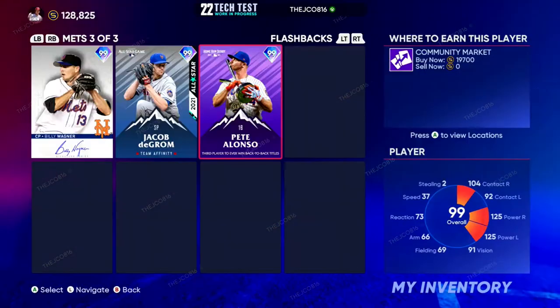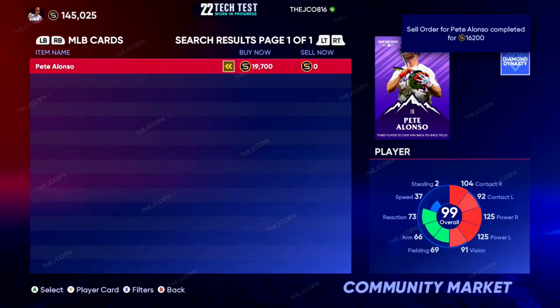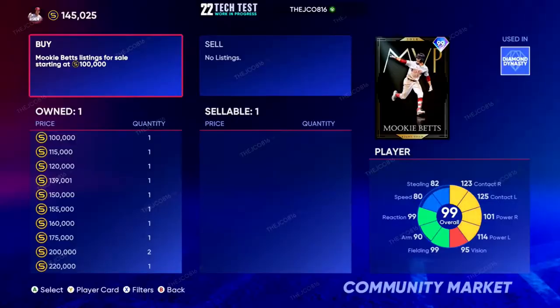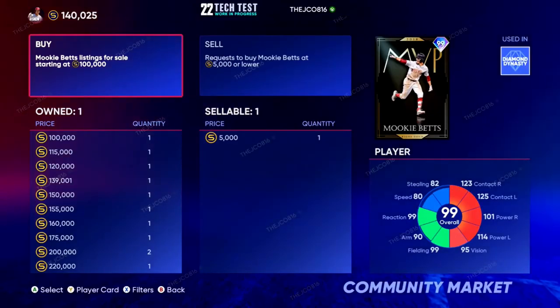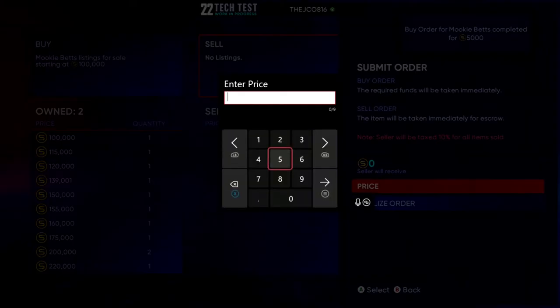DeGrom's going for $48,000. We're going to try Pete Alonzo — he's not in my lineup. He's going for about $19,700 right now, so we're going to go just below that. You're going to create a sell order — let's say $18,000. It's a little bit of a price cut, but hey, it just goes that much quicker. Look at that — instantly. Now I can take that $18,000 and literally go buy anybody. Let's take Mookie Betts — over $100,000 already. We're going to create a buy order and place that for $5,000. Hopefully this doesn't take too long — look at that, 5,000 stubs. Why are people paying $100,000, man? It's early game — nobody's in the market.